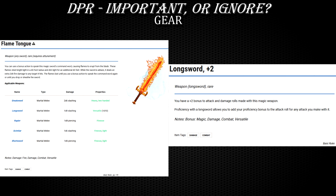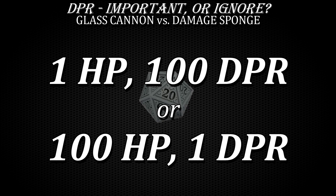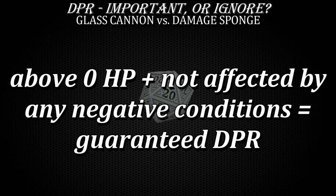This brings us into another thought experiment. Would you rather play a character who has 1 hit point and deals 100 damage, or 100 hit points and deals just 1 damage? The correct answer is neither, which is why all D&D characters fall somewhere in the middle of this spectrum. When building any kind of damage-oriented character, all of that damage potential is only as good as you are above 0 hit points. Overtuning for damage while ignoring defenses and overall staying power often leads to characters who effectively deal 0 damage more often than not because they just cannot handle taking any damage themselves, or they fail too many saving throws against debilitating conditions.